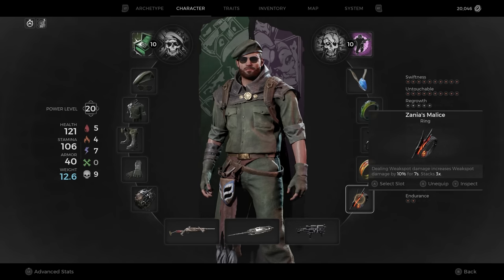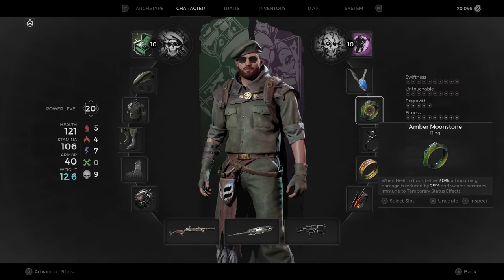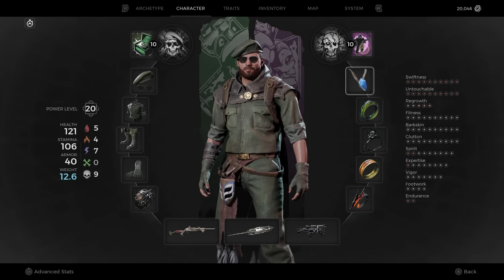Moving on to the Rings, we'll need Xania's Malice, Anastasia's Inspiration, Black Catband, and Amber Moonstone. We also need Leto's Amulet.